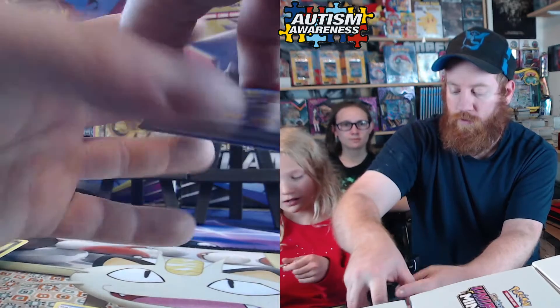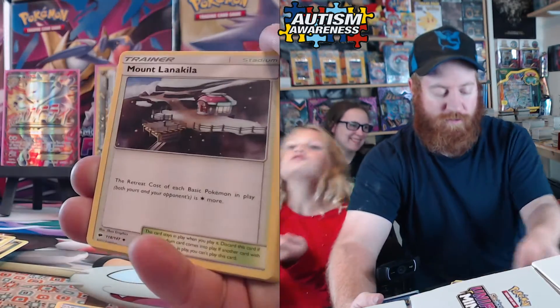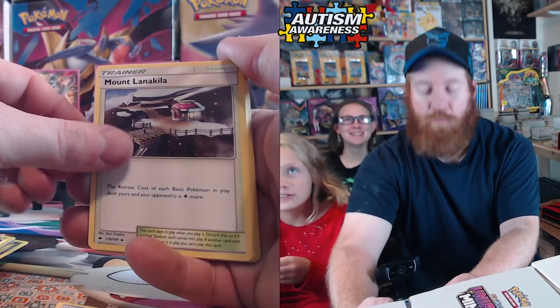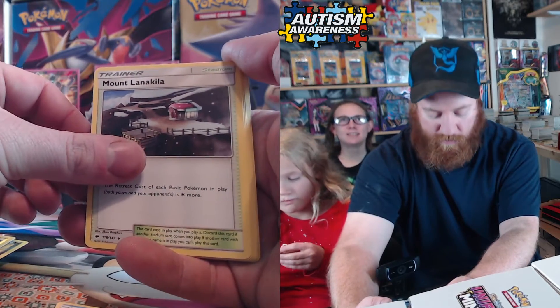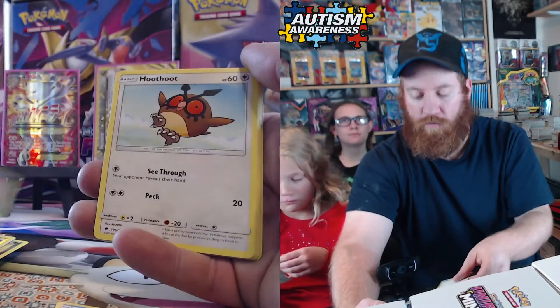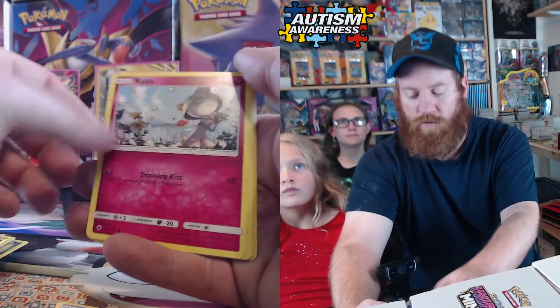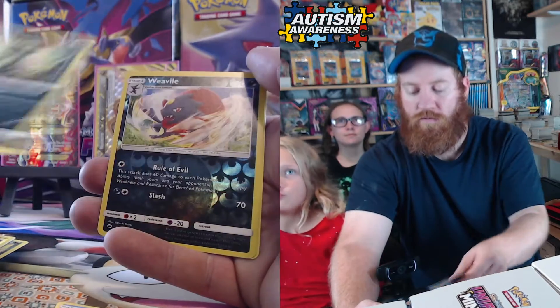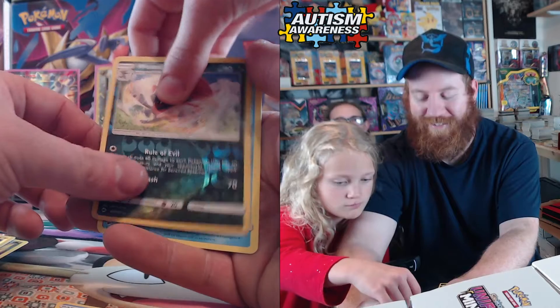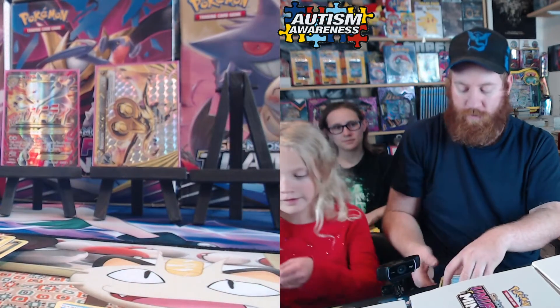Energy: water, steel, lightning. Mount Lanakila, Wimpod, Escape Rope, Hoothoot, Alolan Vulpix, Ralts, Grimer, Sneasel, Weevile, and an Alolan Ninetales!